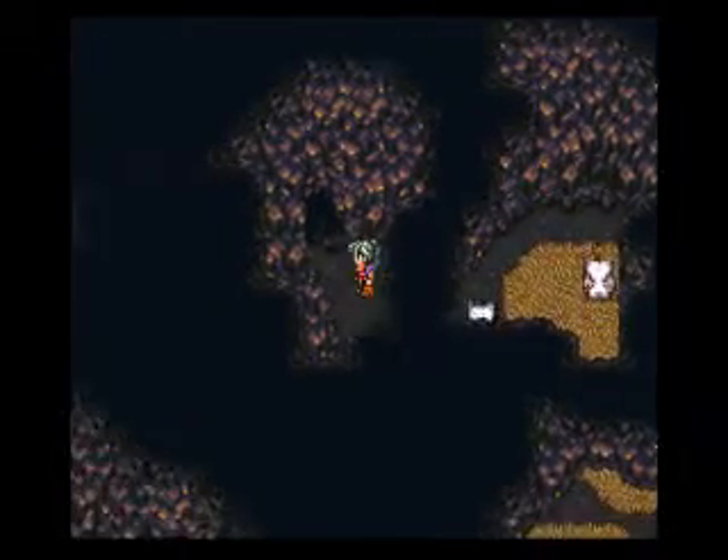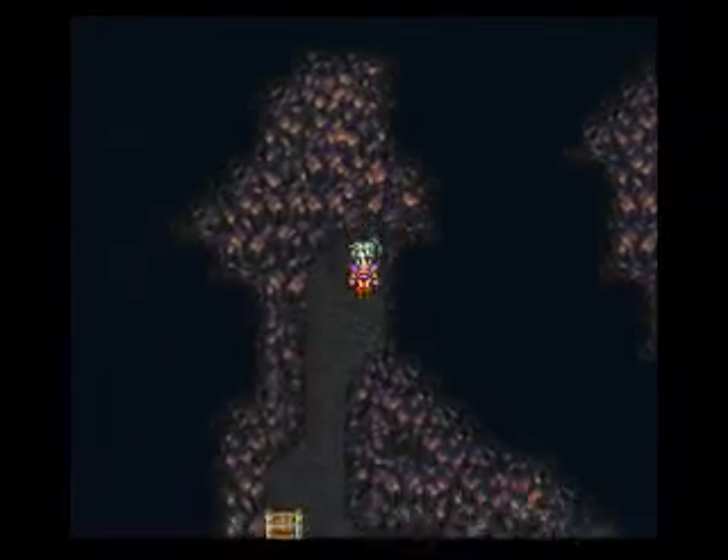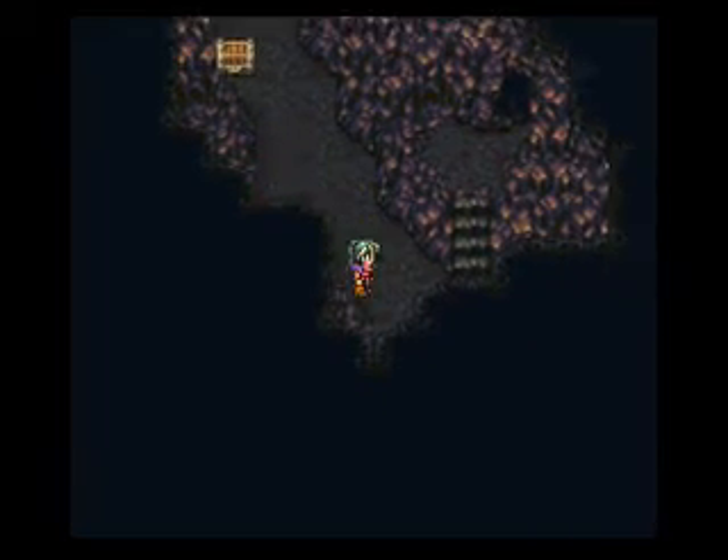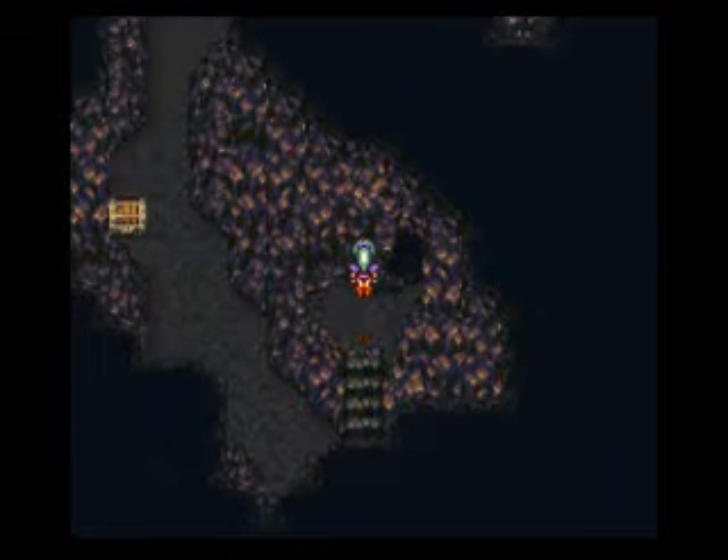Thanks for your help, guys. We're still in your debt, Moogles. And in this treasure chest — we are not going to open this one yet. This is one of those cases where the treasure will become something better much later in the game. Right now it contains a Rune Blade, which is a sword that uses MP to increase its attack power — I believe it does a critical hit every time as long as you have MP to feed into it. But we've got so many other ways to defeat enemies, so let's continue onward.